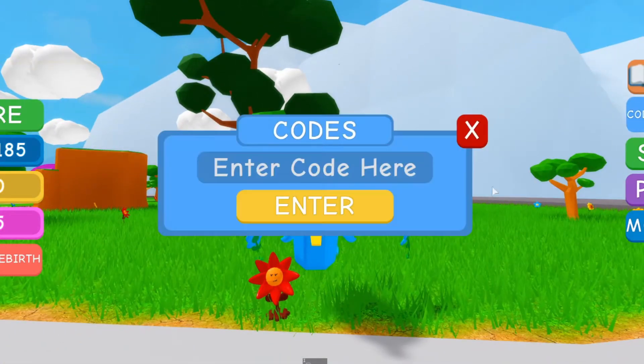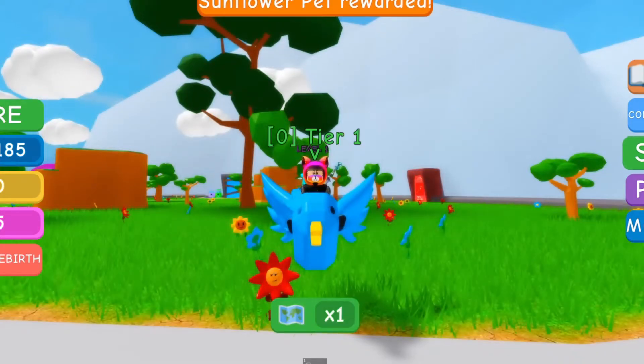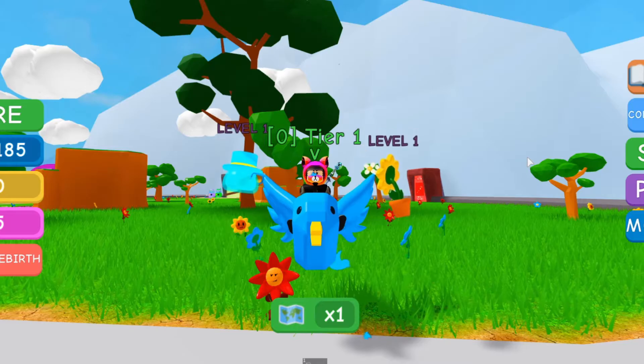Here is the third code for this video: 'flower power'. I guess this should give you a sunflower pet for free. Let's redeem it - it's still an active code. It's really great that we're getting free pets from the developers. It's going to help us in the game, especially if you're a starter.